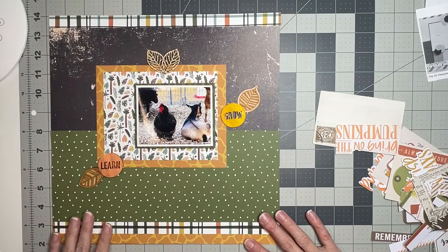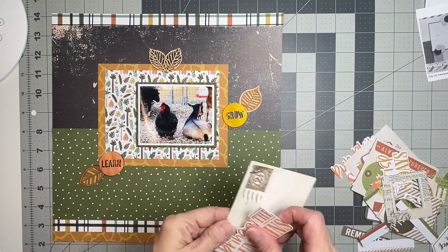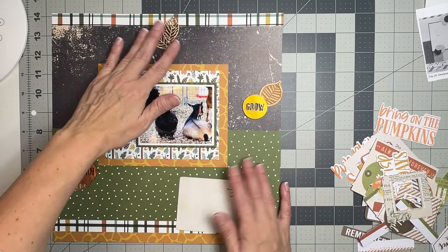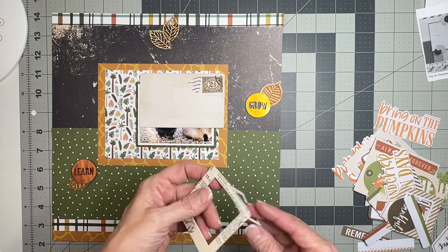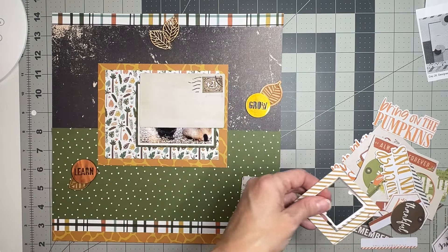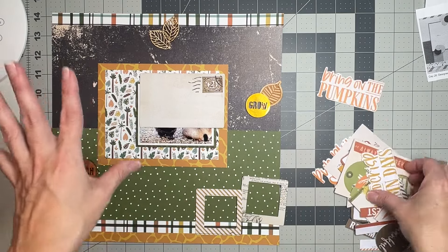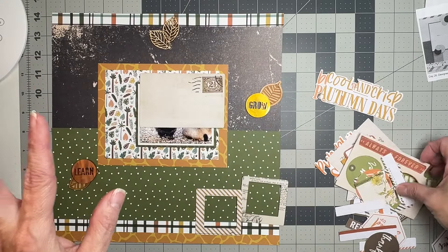We've got our base going pretty well, and I opened up this 49 and Market treasure. I'm probably going to layer all kinds of things — this is perfect for creating a shaker, which we talked about already. We have to see how many we have in different clusters. This is a very eclectic collection of ephemera, die cuts, whatever.